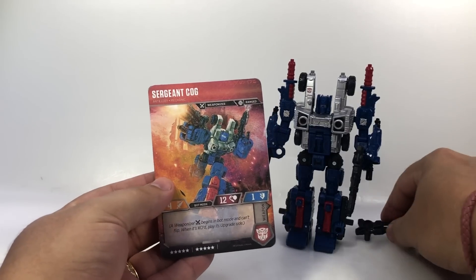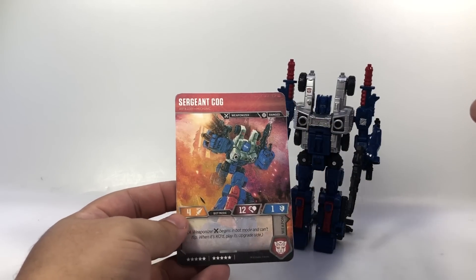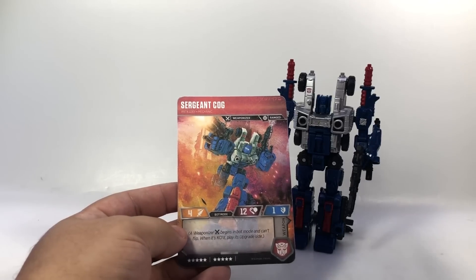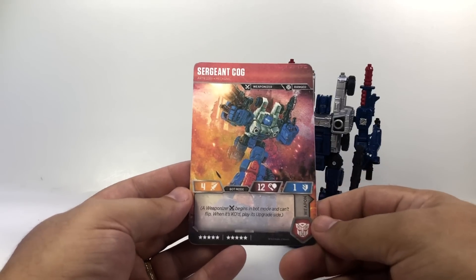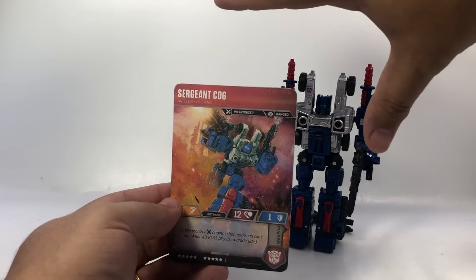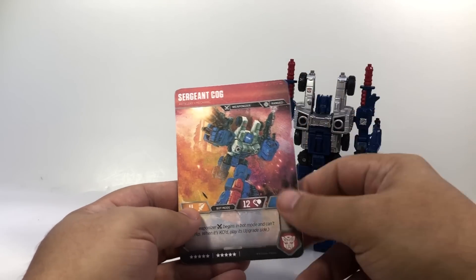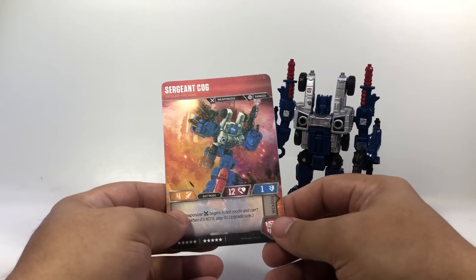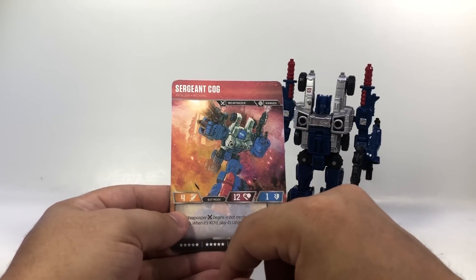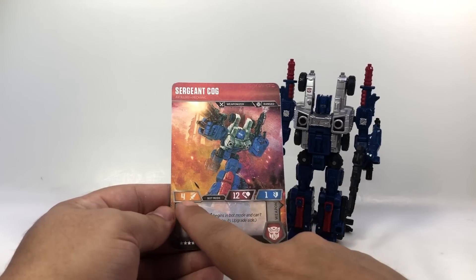This is just a printout — they sent me the images and I'll put the high-res image at the end of the video and share it on Twitter. It's Sergeant Cog, and he'll be a large, full-size standard character card — not one of the smaller battle master cards. He is Artillery and Mechanic according to his text, and Weaponizer and Ranged are his keywords.